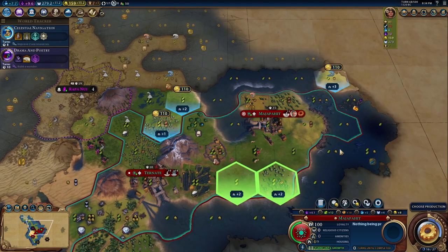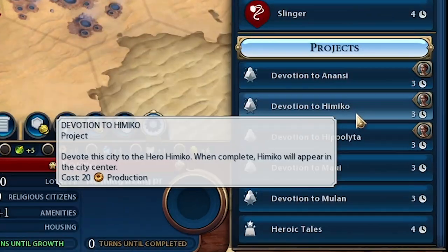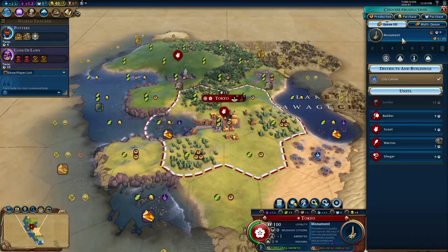Summoning heroes. Once you've discovered a hero, it's then time to summon them. This can be done by running the Devotion City Project. After the Devotion Project finishes, you'll then spawn the hero in your city. Just a couple of rules to keep in mind. First, you'll need a monument in the city to be able to perform the Devotion.